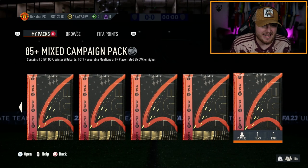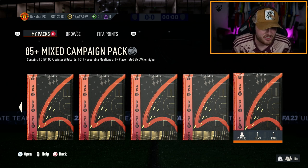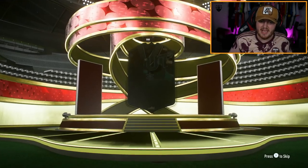EA dropped an 85-plus mixed campaign pack. It contains one out-of-position, ones to watch, winter wildcard, team of the year, honourable mention, or future stars player — or a Foot Fantasy player, 85 or higher. Let's open it and see what we get.